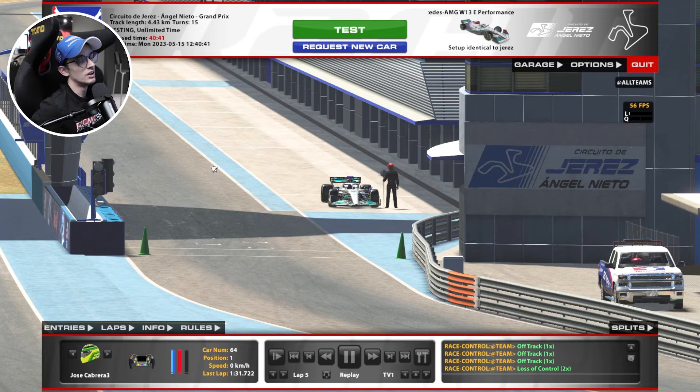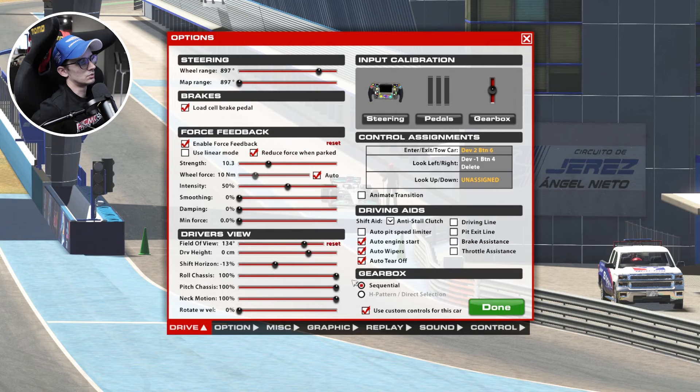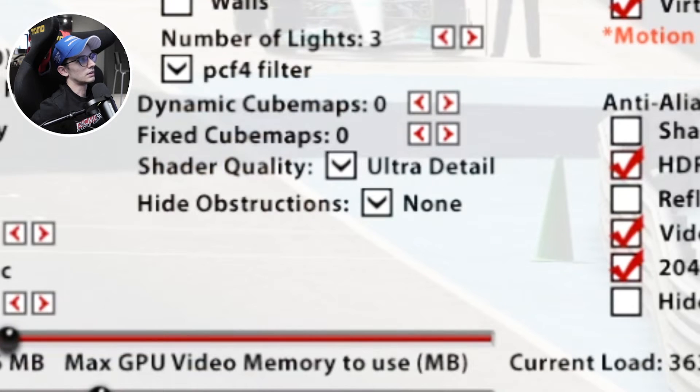To remove the halo, you're going to first want to jump into a session, and once you're in you're going to click options, navigate down to graphics, and then looking here in the middle column, come all the way down to hide obstructions.